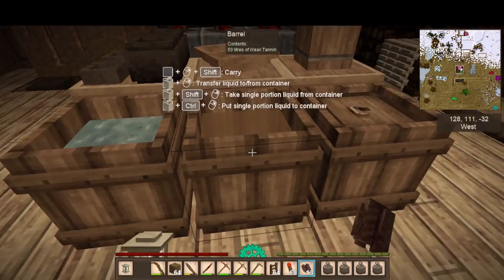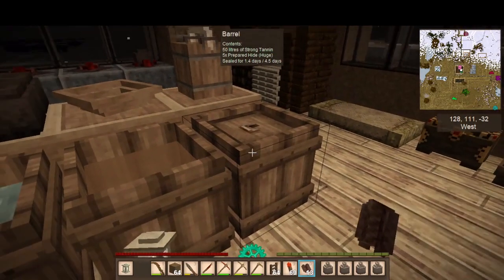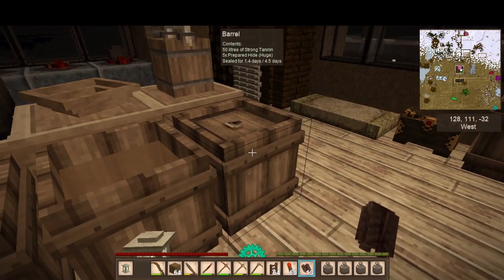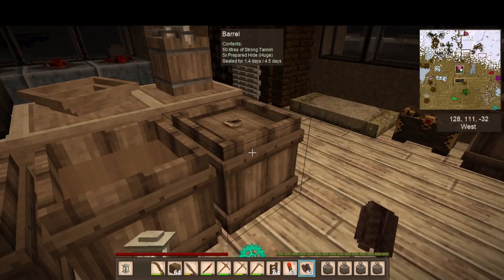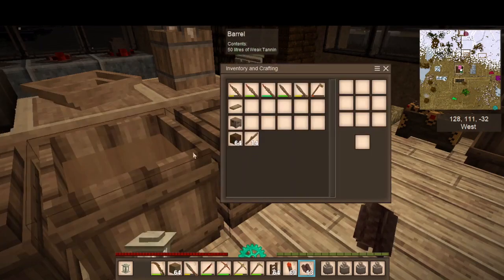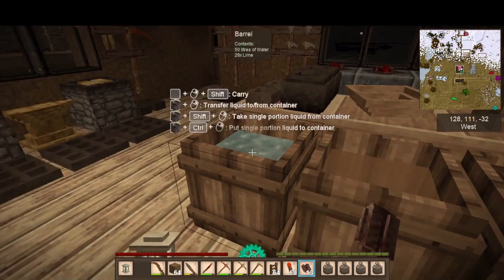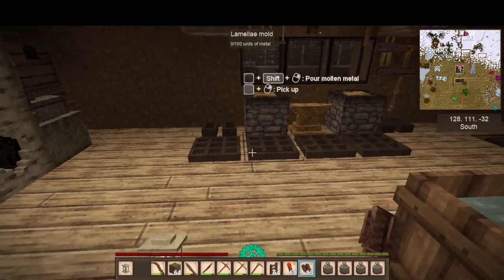As far as our leather goes, we have the weak tannin curing and we're waiting on it to get our leather backpacks. It takes eight pieces of leather per backpack, and five prepared hides give us 25 pieces — so eight times three is 24, meaning we can definitely get three backpacks. Our storage will be bigger by one square each.